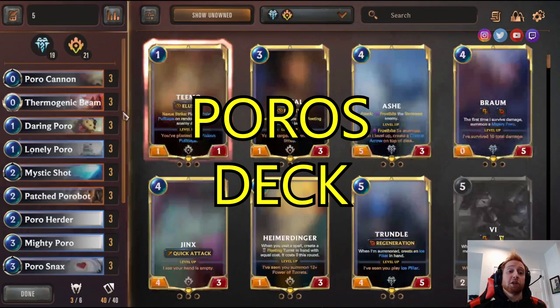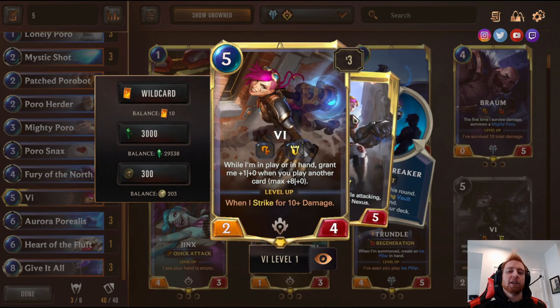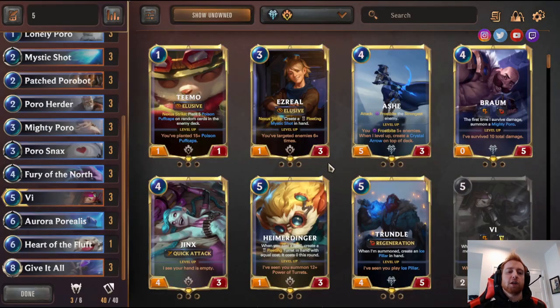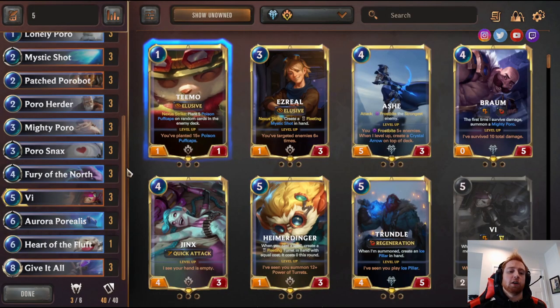Next we have Poros — they're cute, they're fun, but they're actually pretty decent right now. All you need is Vi; it's only a three-champion deck. You can run Brahma if you want but you don't need it. The way this deck works is mostly based on Porosnax — grant Poro allies everywhere plus one plus one, in hand, deck, and even generated Poros. So you start with one-ones that are weak, but when you start playing Porosnax they all become two-twos and three-threes, and you're playing one-mana three-threes your opponent can't keep up with.